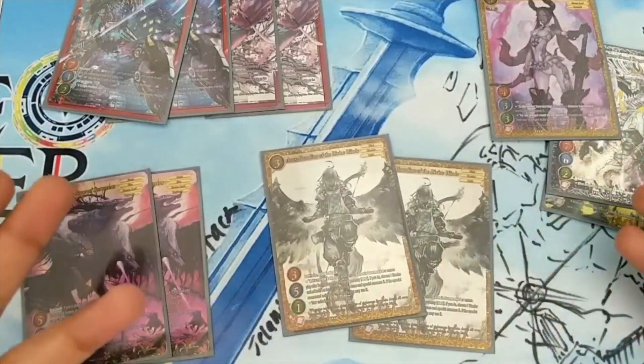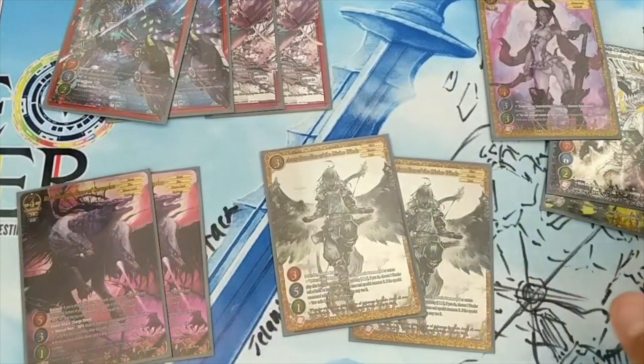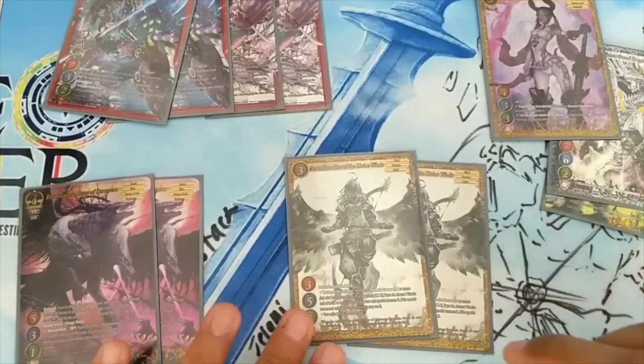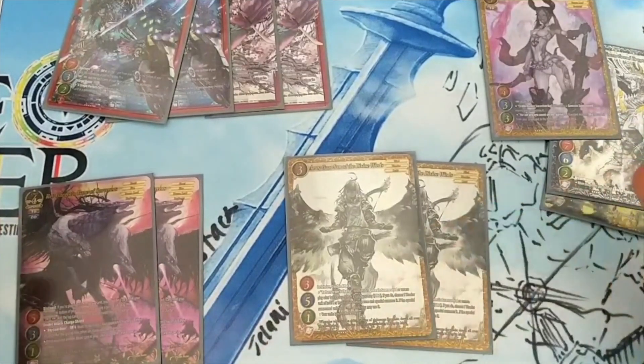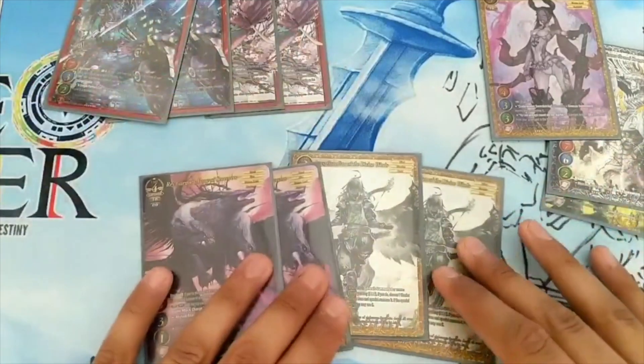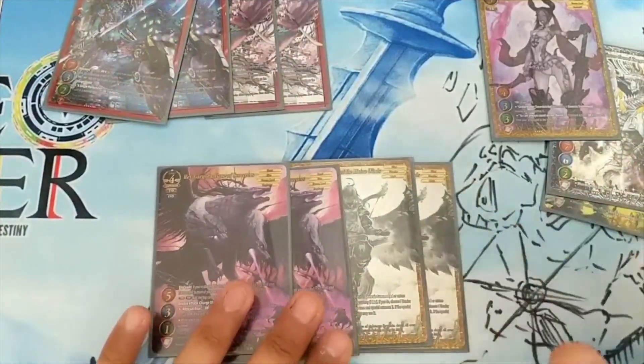Aras is stopping you from taking effect damage, which is obviously very powerful. There's a lot less of that running around, but if anyone is still playing Lucifer, they are going to get shut out by this. You're not really playing any Warriors to take advantage of this effect — you could, though — and I think this is one of the worst draws in your deck, but there are ways around it.